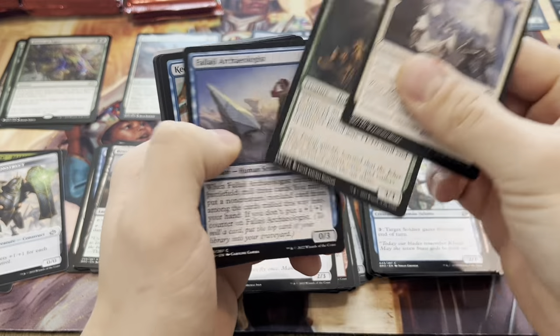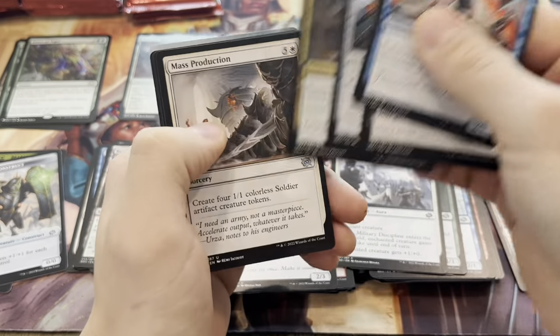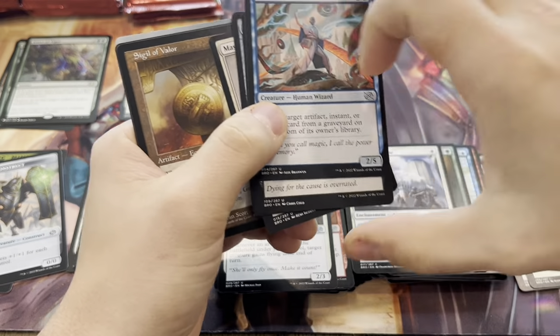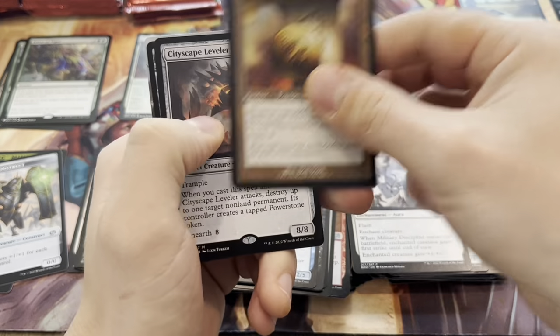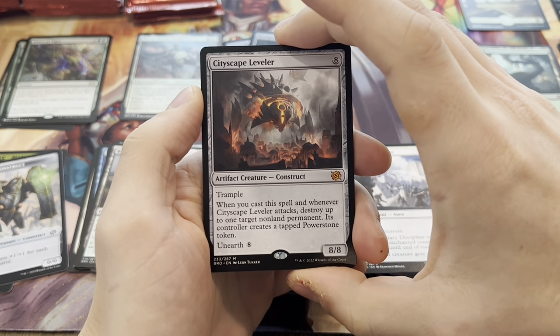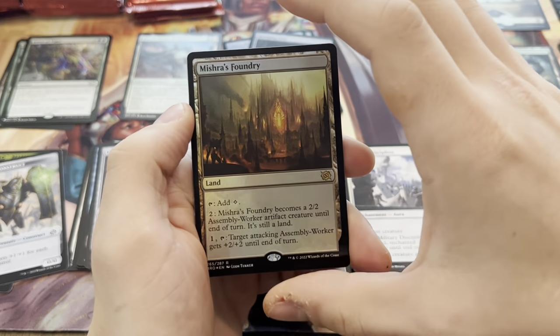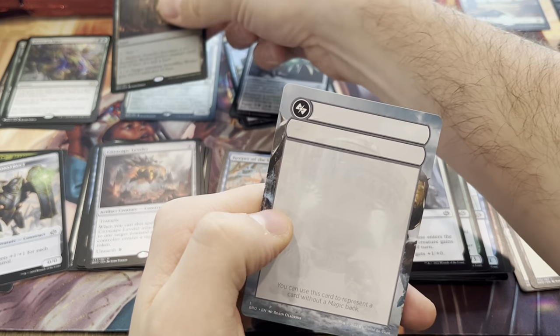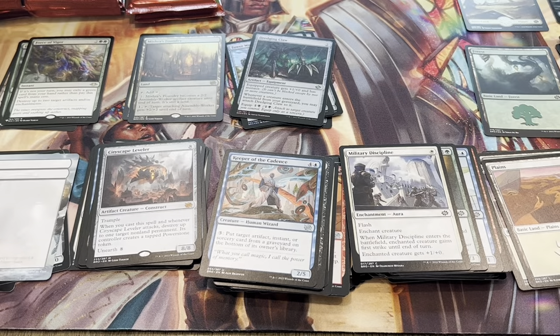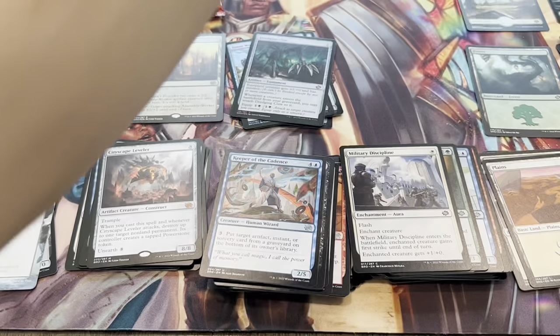There have been a few duds in today's video, but so far pretty good overall opening. We have a Full Art in the back — Sigil of Valor. Cityscape Leveler — Big Boy. If you can get him out, it's Bad News Bears for your opponent. Mishra's Foundry. And that is just a Full Art. One of the Reminder cards, right? Something like that.